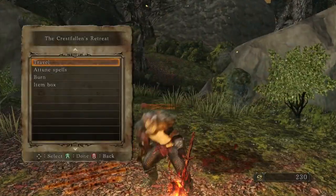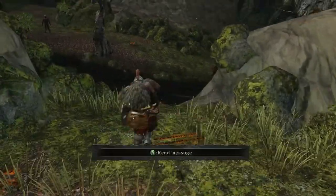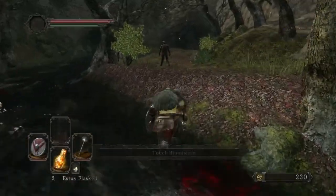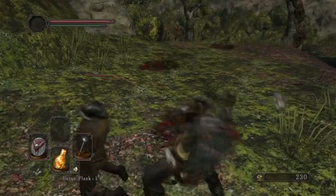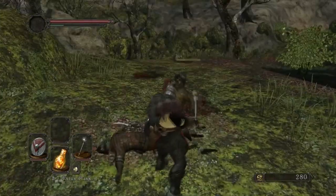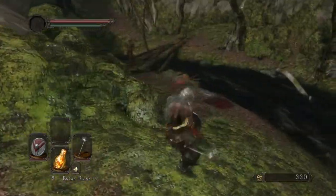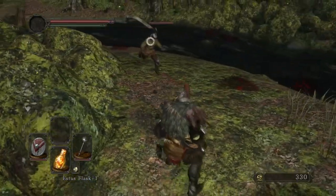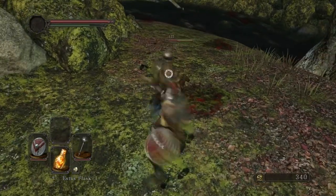Bonfire lit. Every time you sit down at the bonfire all of the enemies that aren't bosses respawn, so we got some more guys to mess with. This guy gets back stabbed again, another guy comes up trying to get me but he fails and gets smacked down. Now we got a bow guy over there and then two more minions coming for us. Nice try - and nice try.